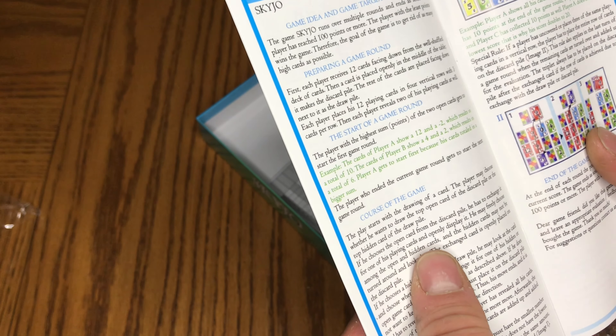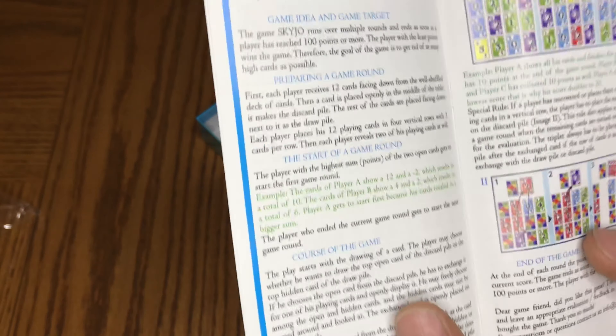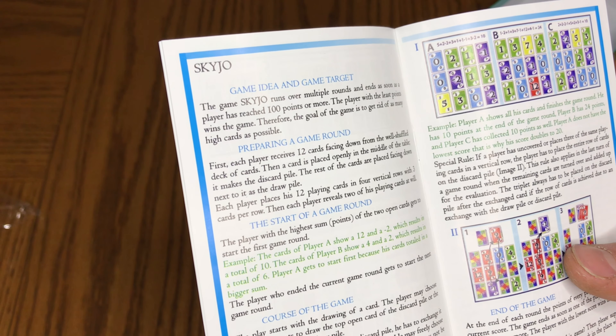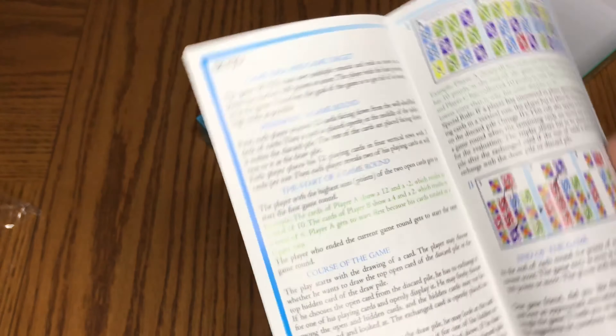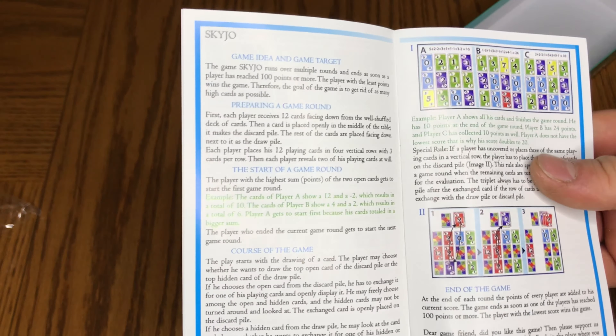The game of Sky Joe runs over multiple rounds and ends as soon as a player has reached 100 points or more. The player with the least points wins the game. Therefore, the goal is to get rid of as many high cards as possible. You can fit the rules on just two very small pages, so it's not a difficult game.